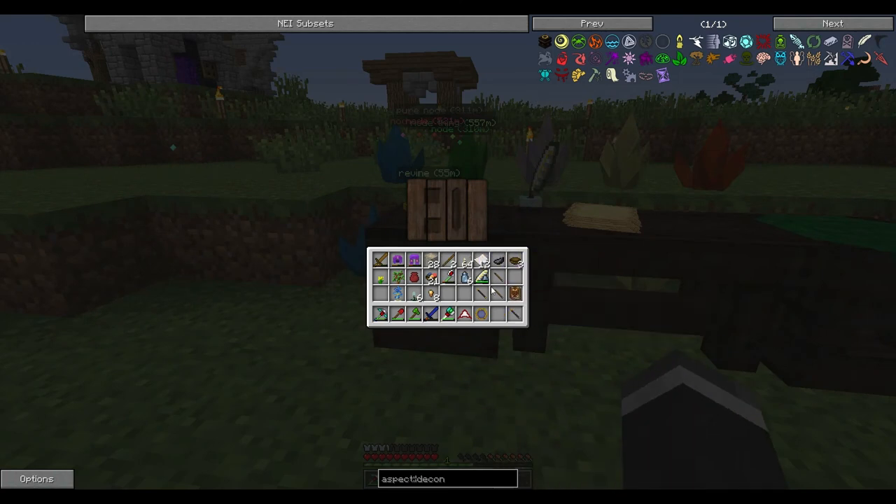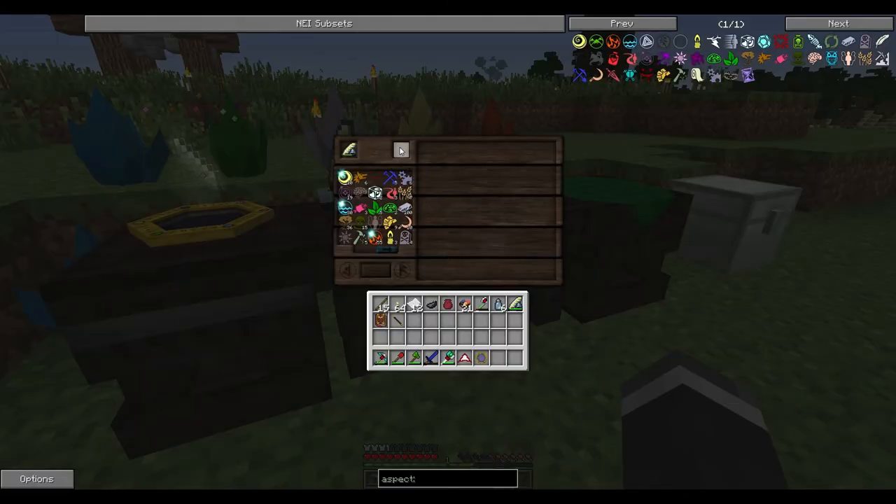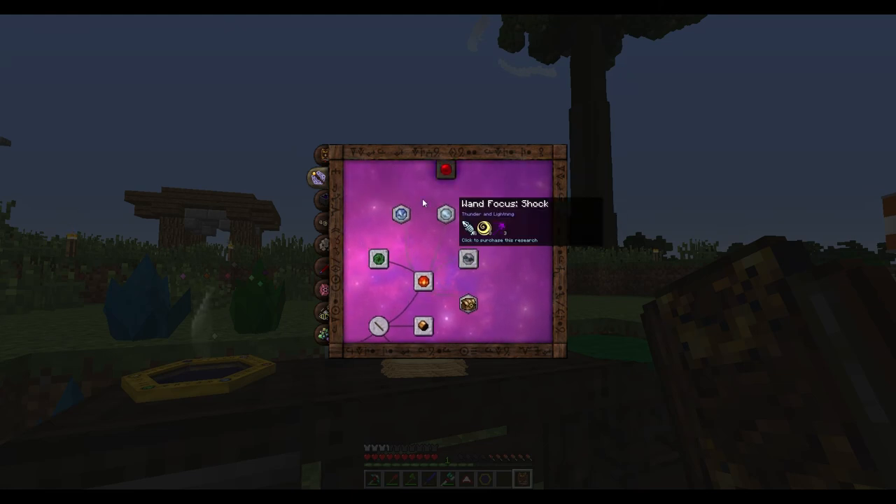So what this table allows us to do — let's say we put something in it — it will break it down into its core aspects, if it can. Silverwood should give us something — yeah look, see igneous. It basically does this. Now what we can do is look at certain items and break them down. So look, we just got some air — it's really, really useful. So I'm going to probably go ahead and do some more research before next episode.